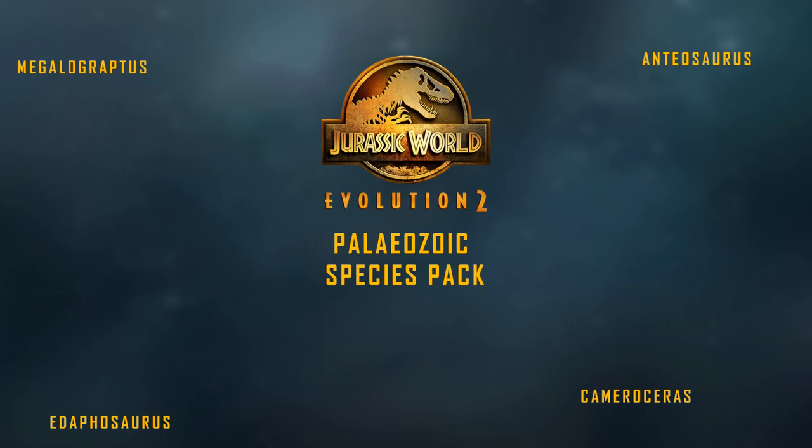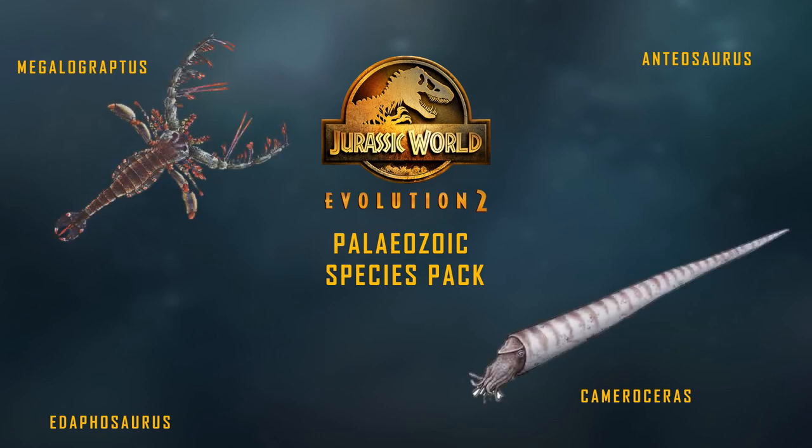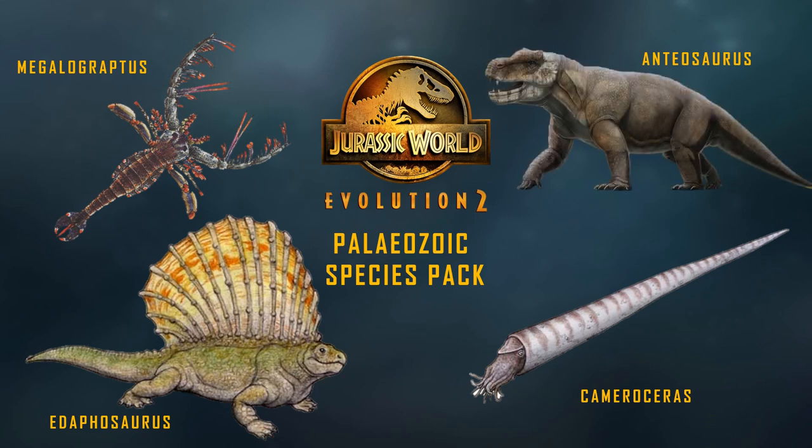For our Paleozoic Species Pack, we go mostly to the oceans for Megalograptus, Cameroceras — the giant Orthocone — and to the land for Edaphosaurus and Anteosaurus.